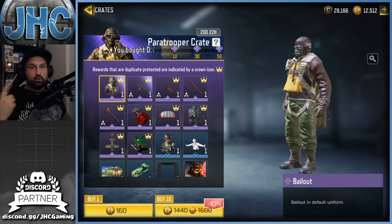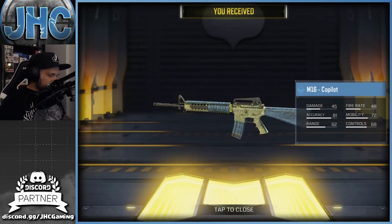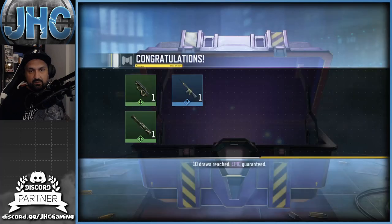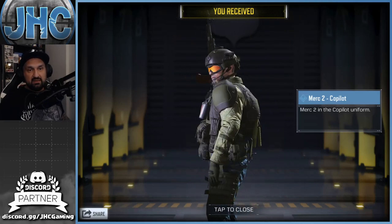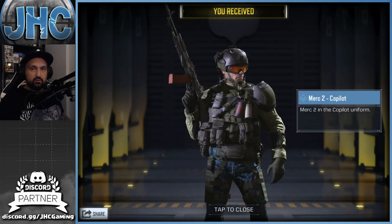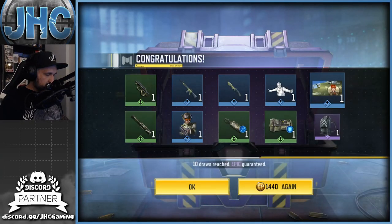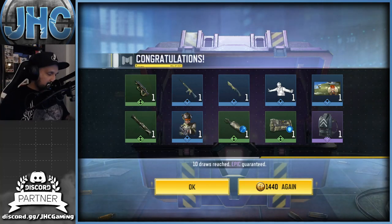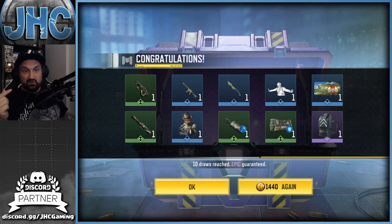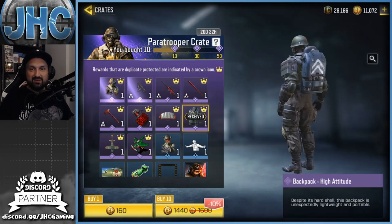I don't think I want to go much more than 50 crates, but let's go first 10. Our first rare is the M16 co-palette — I don't really care for those. We got a soldier skin — the Merc 2 co-palette. The blue and green isn't my favorite, I like the old one better. We got the emote — let's go! Also the backpack with the cushion in the back. First 10 spins: five rares and one epic — decent start.